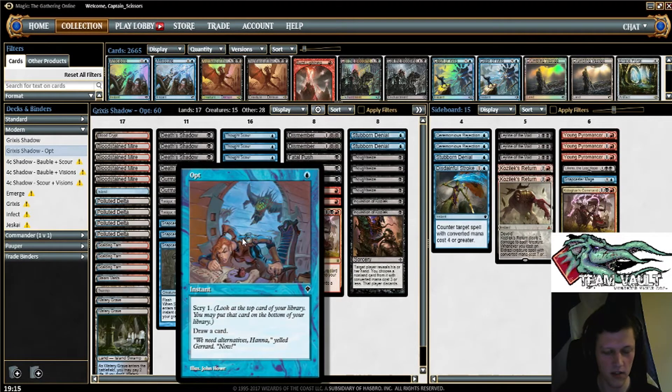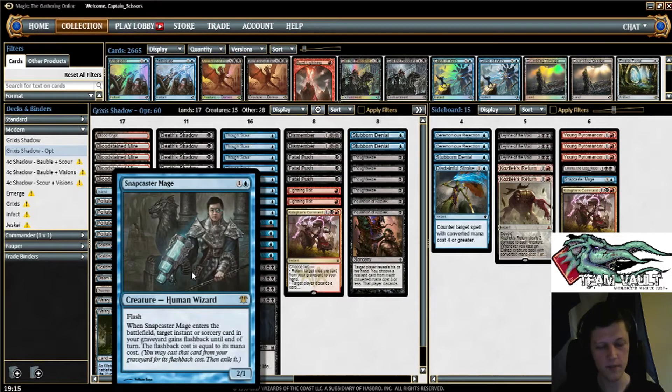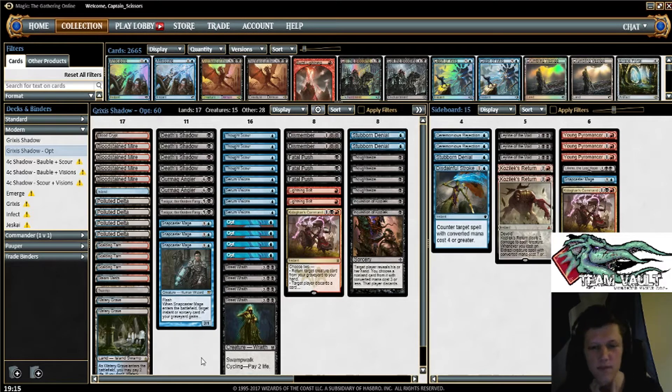Even though the card is slightly worse, it's also reasonably better with Snapcaster Mage as well. I more often find myself wanting to — much more often than I think I want to cast a 1-mana cantrip with mana up — I more often want to snap back a Serum Visions or a Sleight of Hand from the graveyard. Because I basically just want to cycle a Snapcaster Mage if they don't do anything, but I feel like I can't safely commit to that line by tapping out for 3 mana. I've seen some people talking about Opt replacing Serum Visions for that reason. I think you'll just see a lot more decks playing all 8 alongside each other.